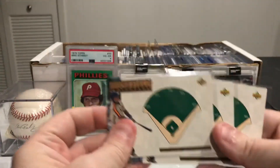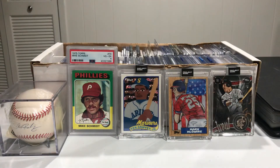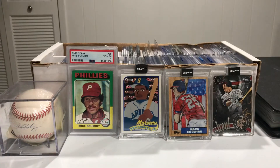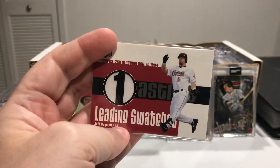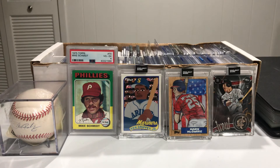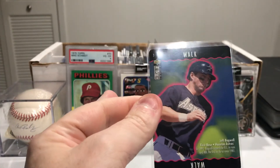We've got more from Upper Deck, three of these on there. We have here SP Authentic, that one. We've got this Upper Deck — this is actually a relic card, Leading Swatches, so we've got that one in there. After all, I am the relic hunter — I would have a Bagwell relic, there should be another one in there too. This one's interesting — it's an Upper Deck 'You Make the Play' interactive card. Got that one.